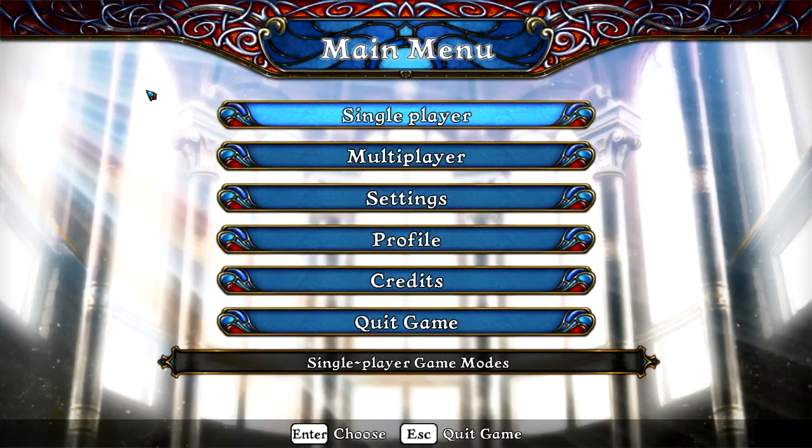Some of the more astute viewers might be like, chess-based strategy? I thought chess was already a strategy game. Well, smartass, it is. But this is like variations on chess. So it uses chess as a base — the rule sets for the pieces are exactly the same — but sometimes they will add different conditions, either of the board or of the pieces, that makes for a somewhat more varied experience.